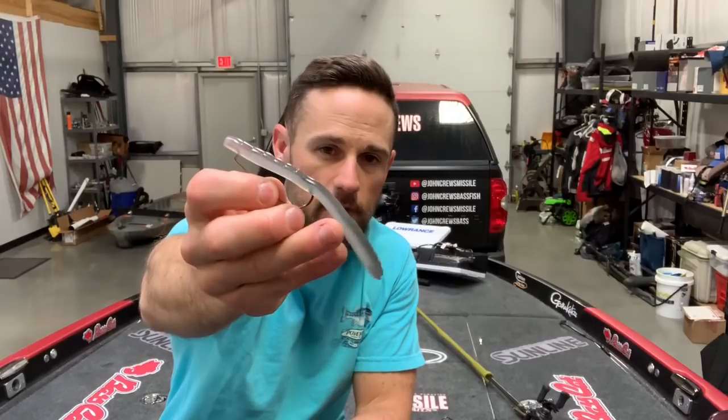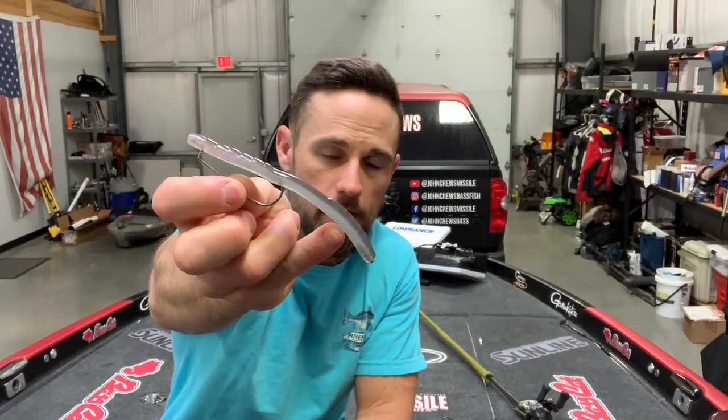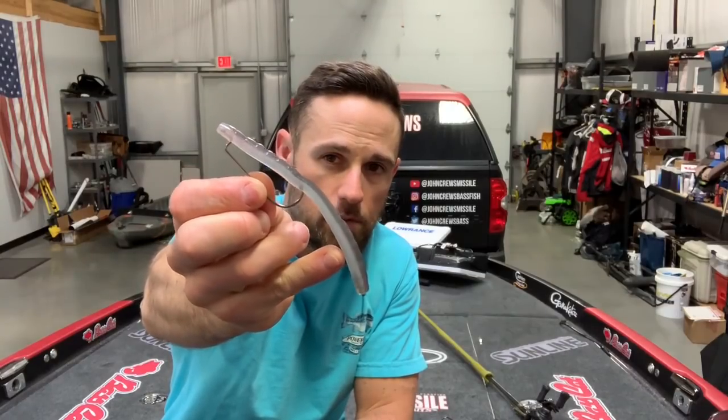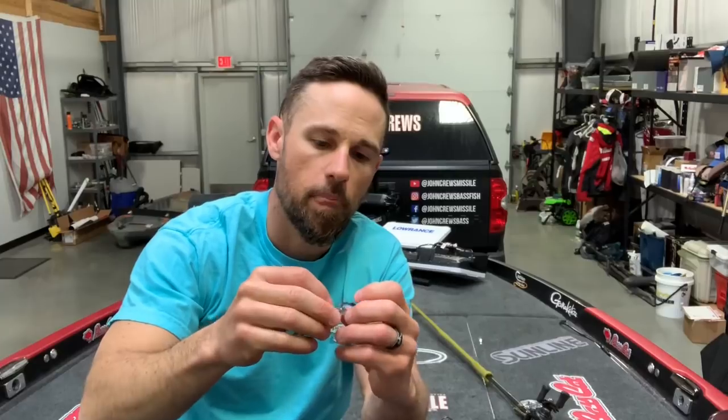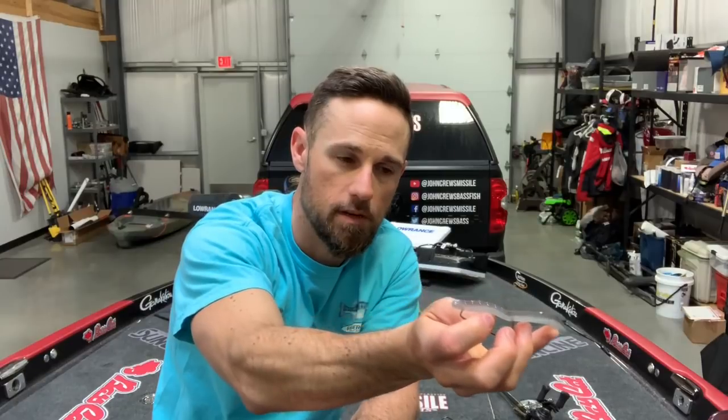Number three is kind of a unique rig. This is a Missile Baits 48 — a weighted stick worm — and I've got it Texas rigged with a 5-0 Gamakatsu hook. Then I put a little 1/32-ounce nail weight in the butt. You want to get that nail weight all the way in there. What this thing is going to do is reverse shimmy — it's going to sink going backwards and shimmy as it goes backwards.